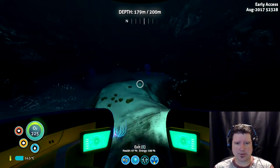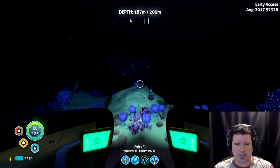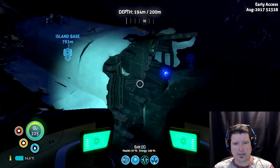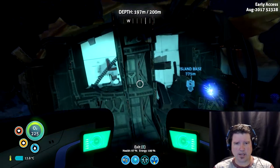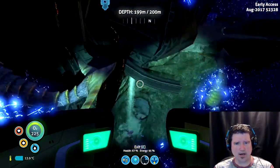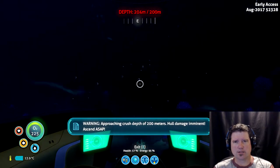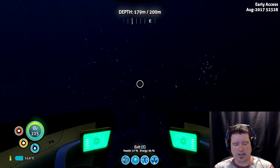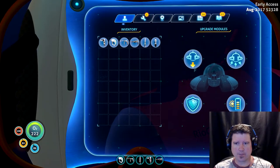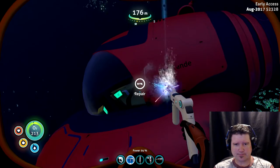And you'll run smack dab into the crash site. There it is. Here's the Aurora chunk that's in the Koosh Biome. Now, once you get to this point, look at the way it's situated. Where you enter it is right there. Now that you're actually lined up with this, it's a lot easier during the day. Just go right away from where you entered. Okay, let's go ahead and hop out. Make sure you have your upgrade — it's a little deep. Might as well repair it while we're at it.